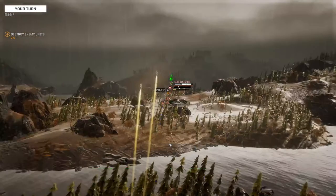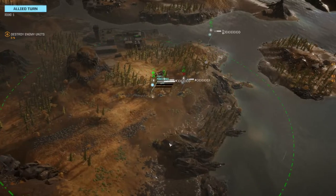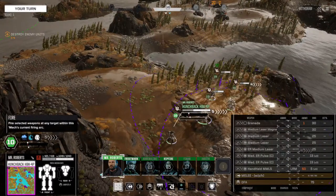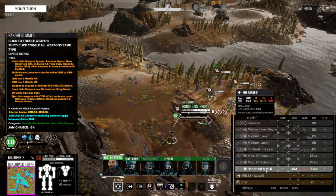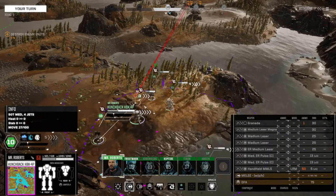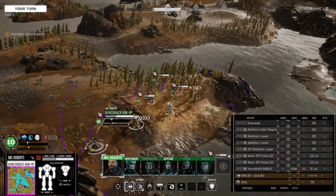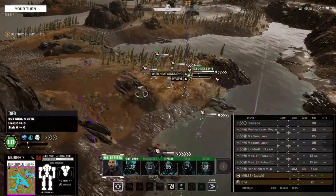Swarm missiles on the Clint — zoom — I'm just going to tickle you both. Alright, Mr. Roberts — that's not going to be a very good to-hit, so we're going to stay low. Actually we're going to sprint and go over here and stay low. Maybe we can fire indirectly — eight percent, twelve percent.